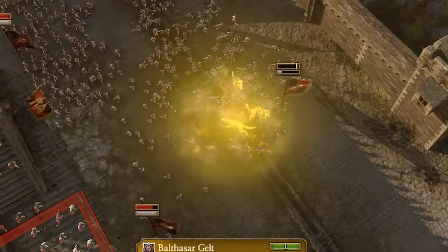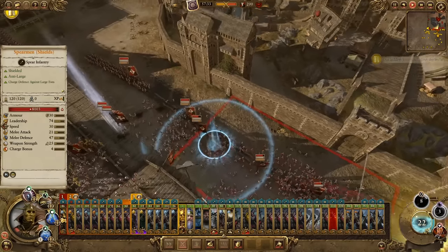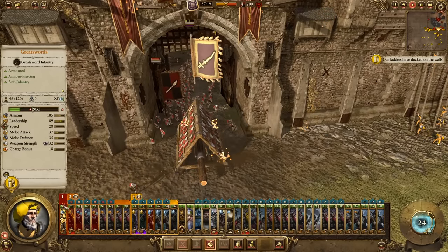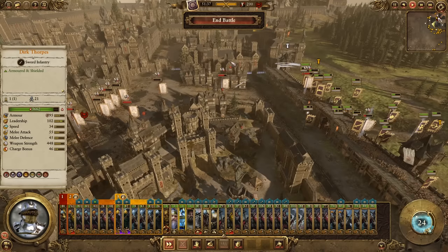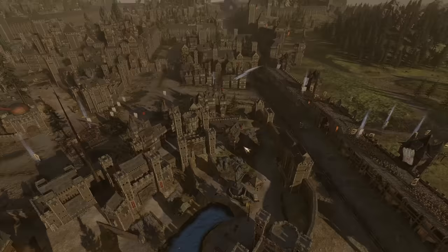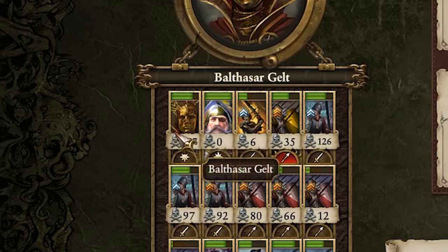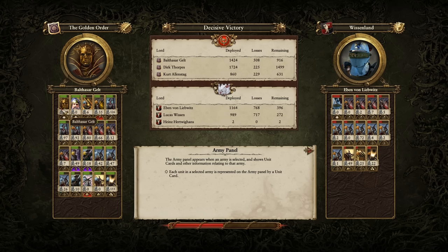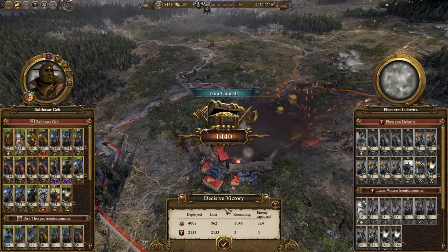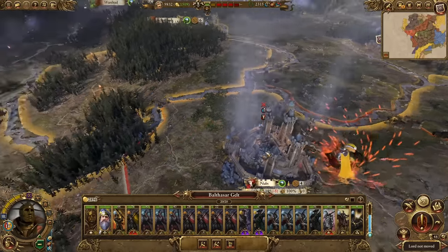We can just cast more spells — he's Balthazar Gelt, he can do a bunch of magic. And they just opened the doors for us — we've done it! Fantastic. It was a very costly battle but a decisive victory. Apparently auto-resolve wouldn't have been decisive. Balthazar Gelt got 187 kills from wizard magic. We did get shredded by their artillery — a perfect example of why it's good to have artillery on your side. That's the entire faction defeated and this entire province now in our control.